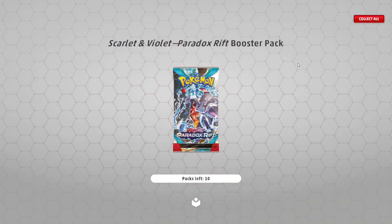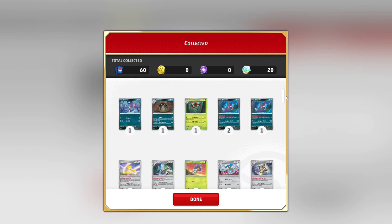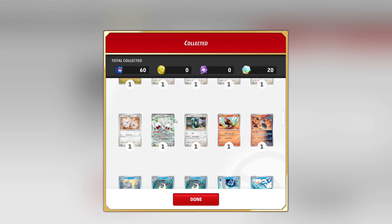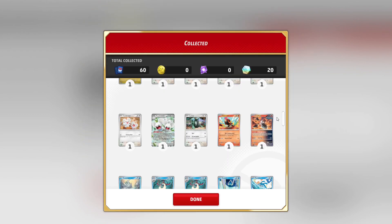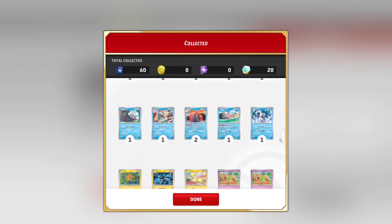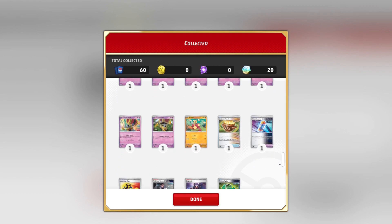The next 10 - show us something new please. Tandemaus EX - nom nom nom scissors. Not a bad attack really. Nothing else if I look through it.